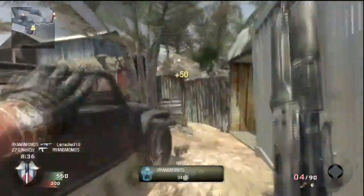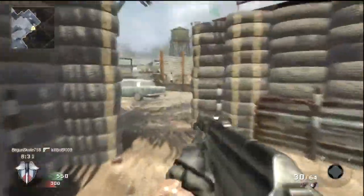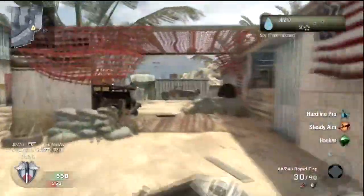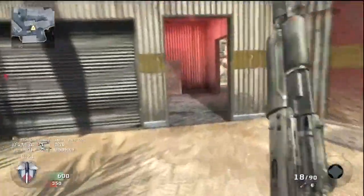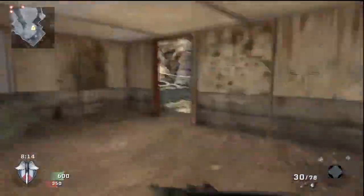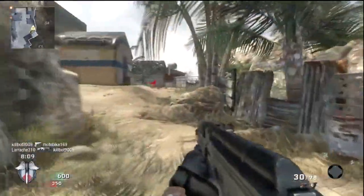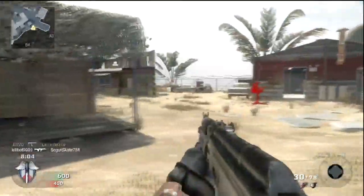We're going to be doing free-for-all first on all the maps before going into other game types. Here we're using the AK-74u with Rapid Fire. In case you haven't tried it out, I highly suggest you try Rapid Fire on a submachine gun — more specifically the AK-74u — because it is probably the closest thing to overpowered in this game. I'm not saying it's drastically overpowered, it's just a really good gun. I highly suggest you use it.